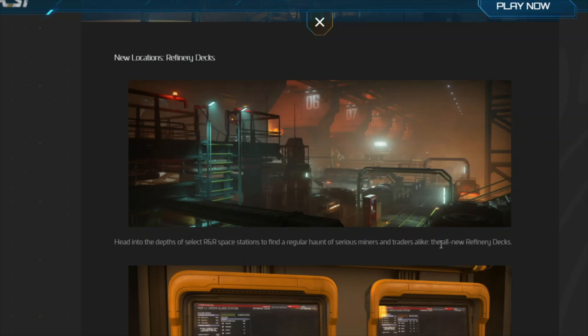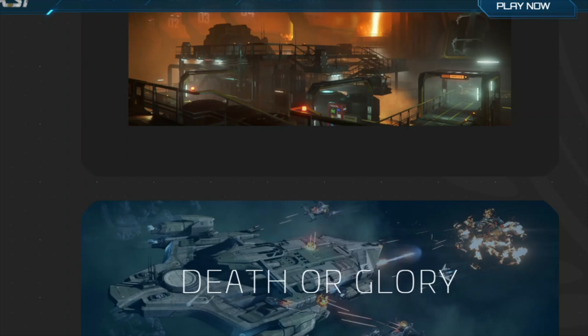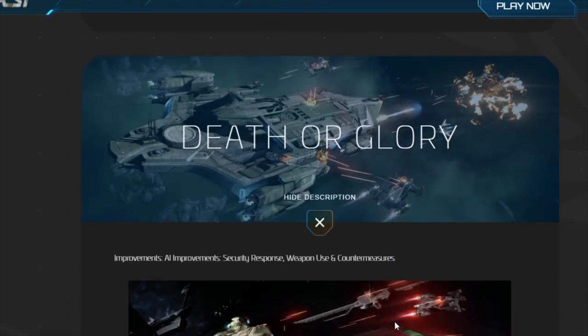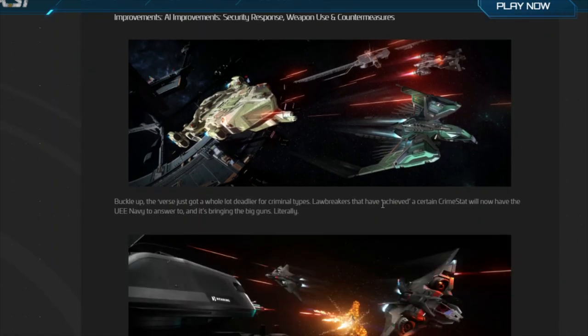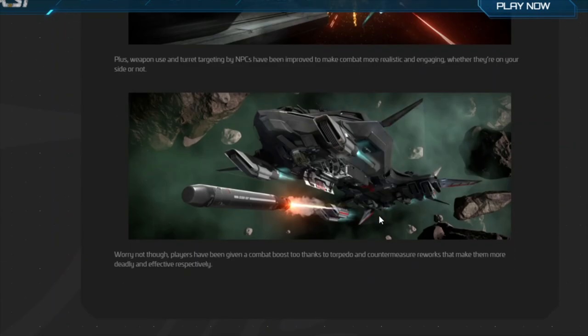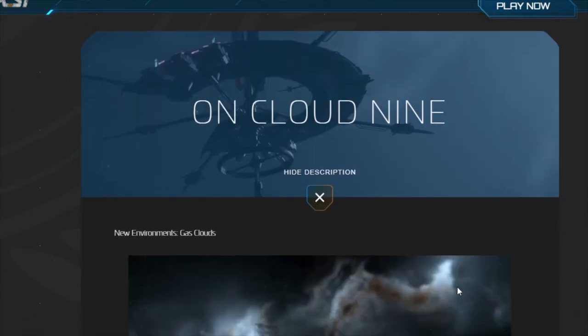I'll be streaming that — as soon as this video is uploaded, feel free to join. Next we have Death or Glory, which covers the AI improvement security responses. Weapons will now use countermeasures, so the AI is going to be a little bit better at countering missiles and torpedoes, and they're also probably going to use them as well.